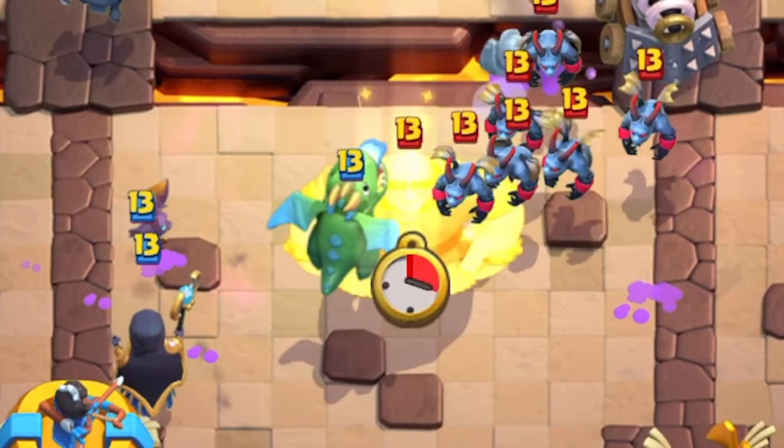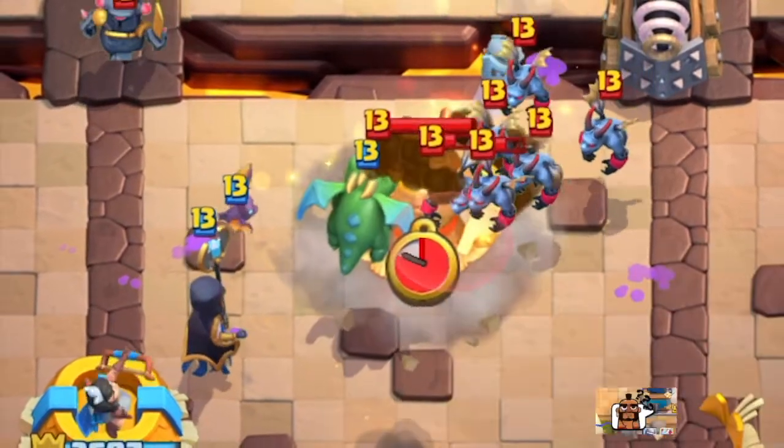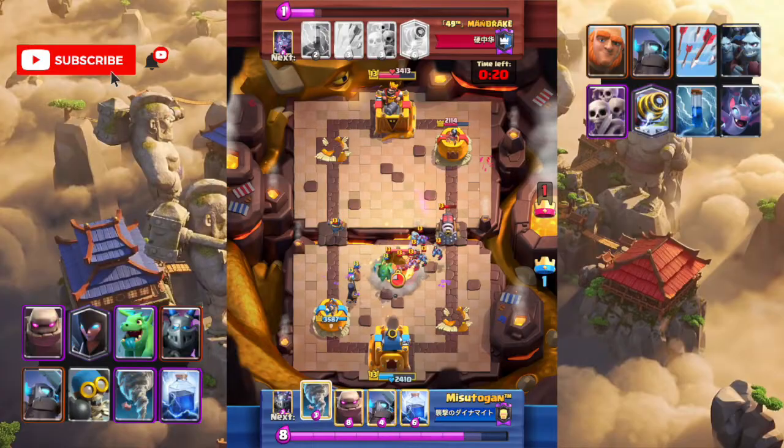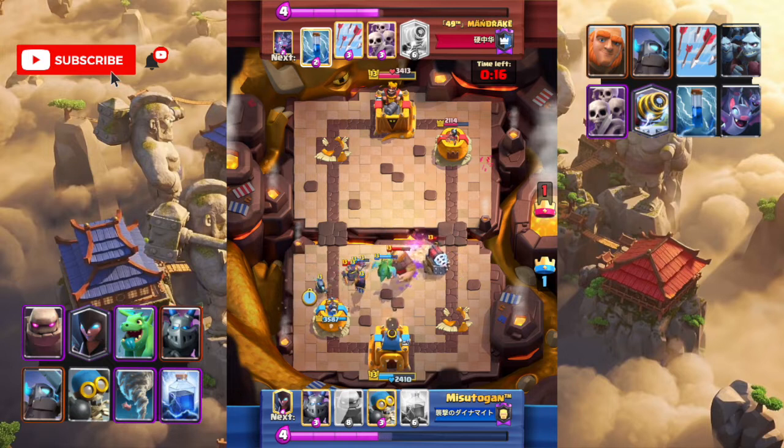The giant is in the middle — how can we handle it? Our baby dragon will target the giant instead of the minion horde. Let's use tornado to pull the giant backward so that we can clear the minion horde at the same time.